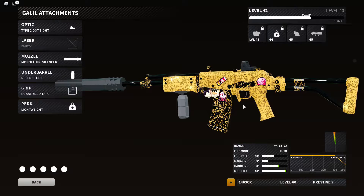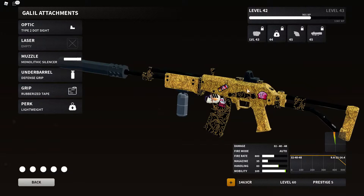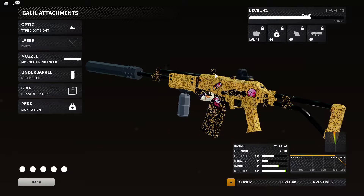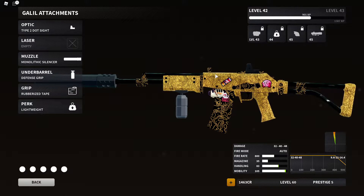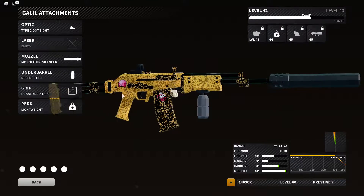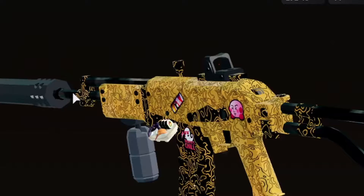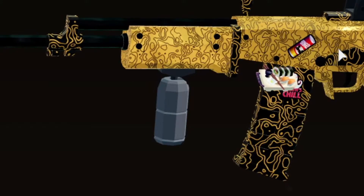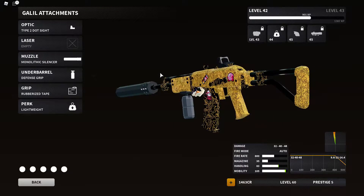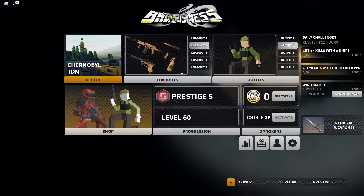The Galil overall is actually a pretty good weapon — it's amazing, I've always loved it. With the new iron sights it's amazing even though we aren't using them in this setup. This setup is mostly to get you zooming around the map while staying consistent, practically making it the best 1.0 version of the Galil possible in 2.0. To recap the attachments: Type 2 dot sight, monolithic suppressor, defense grip, rubberized tape, and the perk lightweight to run around the map.